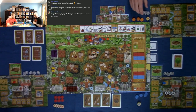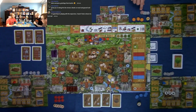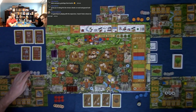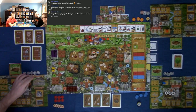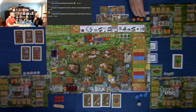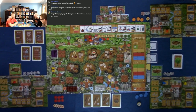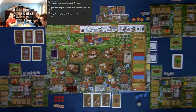Alright, let's get started. We've already randomly set up and we all start with five dollars. This is my ninth play, David's fifth, and Joe's very first. Let's turn that five dollars into a lot more cash — hopefully at least one of us will.